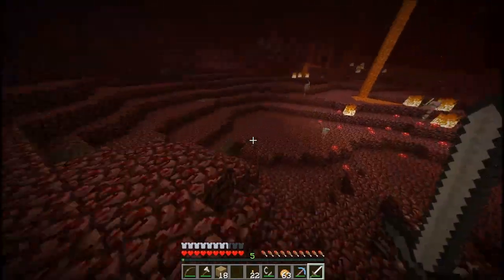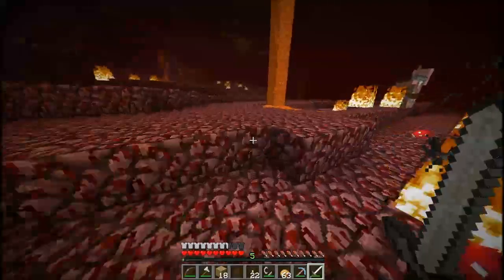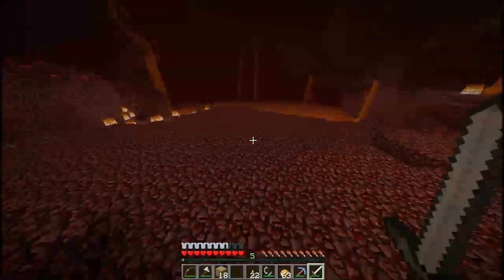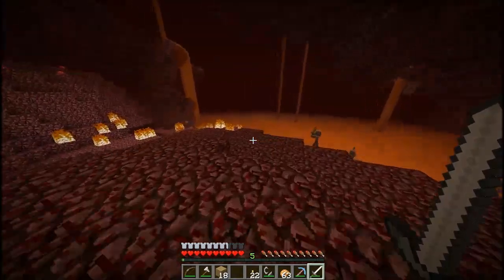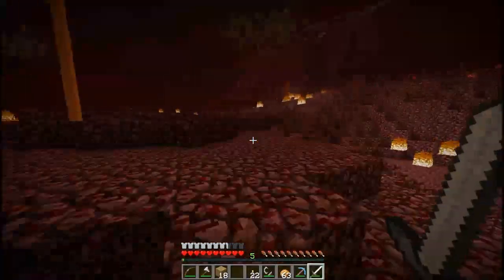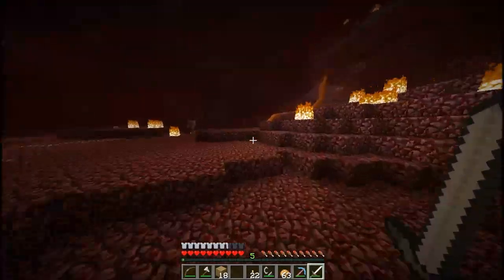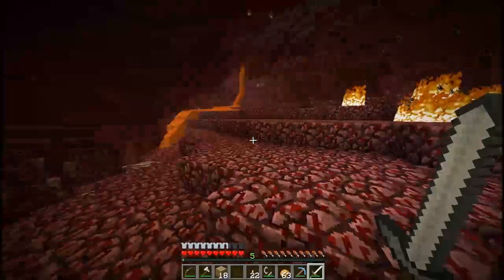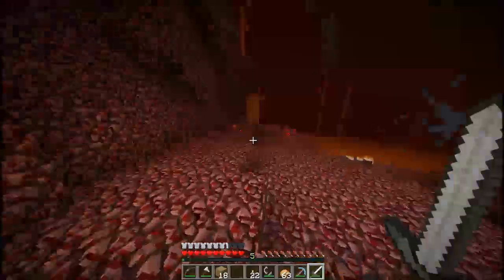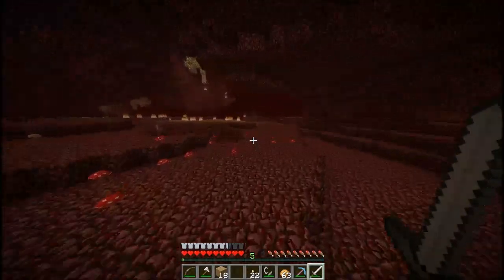Usually the stronghold is pretty close to the first portal you make, or at least I think it spawns near spawn. If we got a fortress over lava, that would be perfect, because that is the best way to get wither skeletons — if your fortress is over lava. That's what I'm hoping for: a nice fortress with a lot of bridges, because bridges are where wither skeletons spawn.